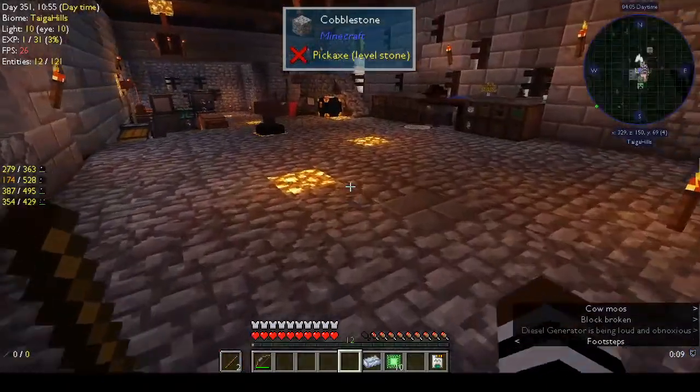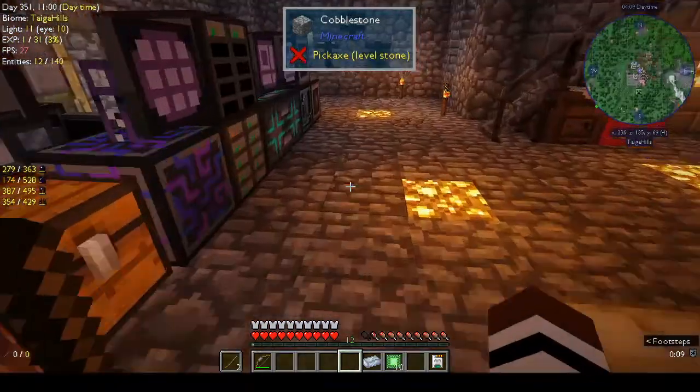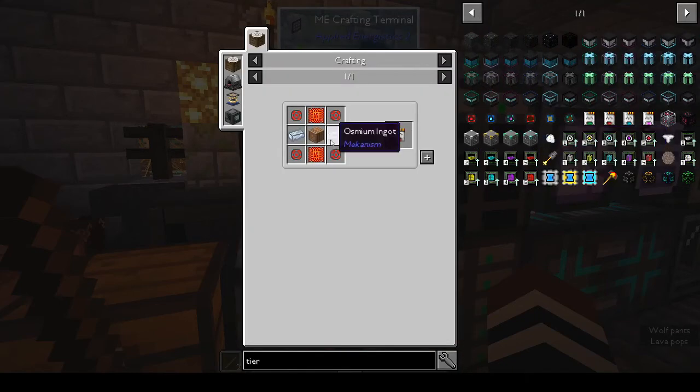The advanced tier is pretty cool — makes me wonder why I've never used Mekanism before. I think at one point it was in lots of mod packs and then it wasn't. Searching for the tier options: there's basic, advanced, elite, and ultimate factories.